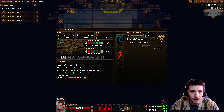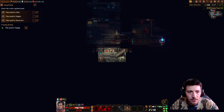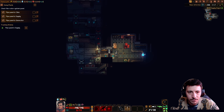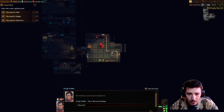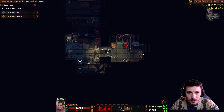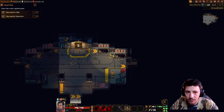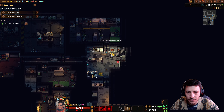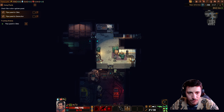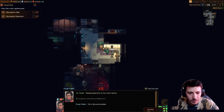Running diagnostics on the water system at supply — everything is operating normally here. On to the next location. Clinic next — likely down here. Running diagnostics — everything is operating normally here too. Okay, next location — let's head to the generator then.